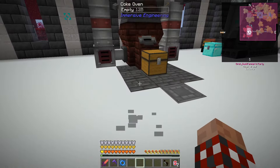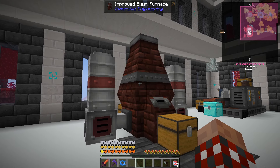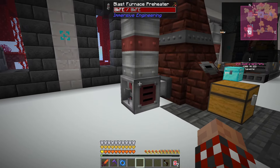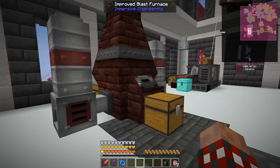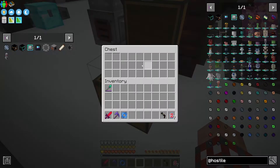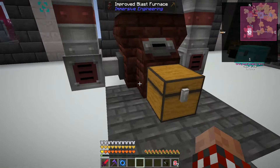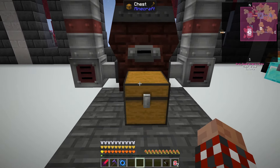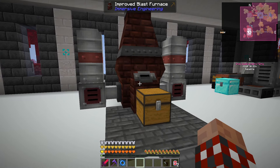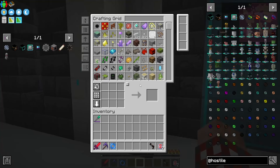I moved my coke oven over here and upgraded my blast furnace to the improved blast furnace with preheaters. I built it and hit it with the hammer — this is where the slag comes out and here's where the actual finished steel comes out. Not that I'll probably be using this much at all, because I can get steel through the mystical agriculture stuff anyway.